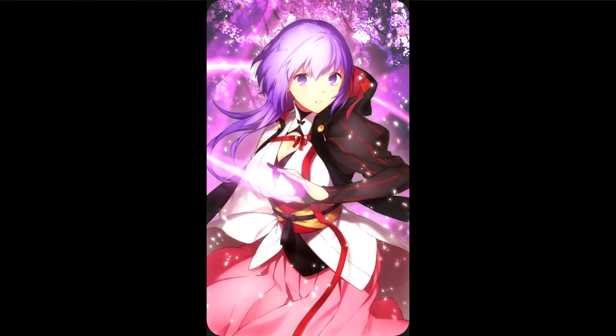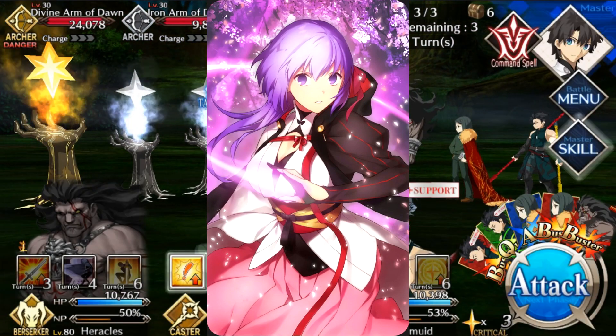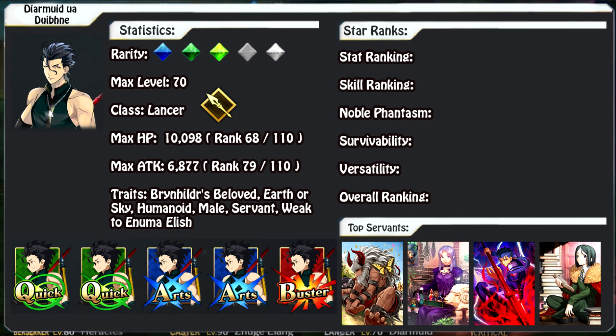Moving on to the character review — first up are servants you can combo with him. You can combo him with Asterios. If you're going against females especially, you can use Dermid's second skill for the attack decrease and Asterios's Noble Phantasm for the massive attack decrease for six turns. Overall the enemies, if they're female, just aren't going to be doing that much damage to you at all. It's a really good setup, but only really useful if you're going against female enemies.